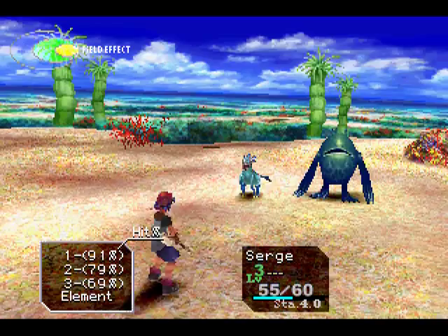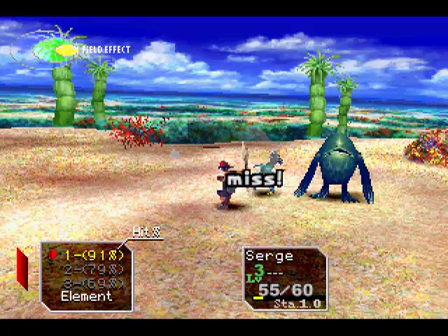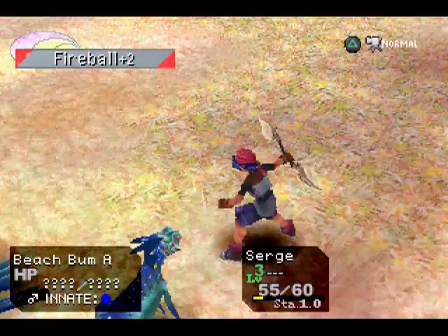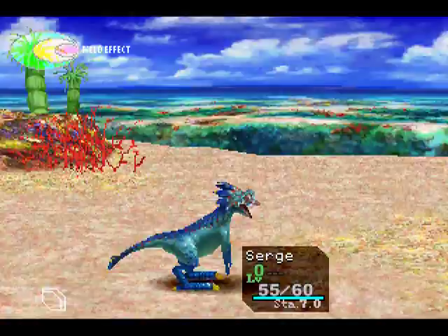As you could tell when I was fighting those guys, a decent strategy is to leave yourself one stamina so that you can cast an element. You attack with about six stamina and then leave yourself one stamina left so you can use an element with the levels you've built up. Gives you the most bang for your buck.